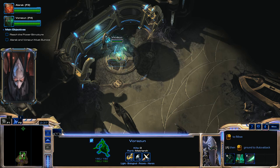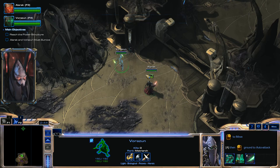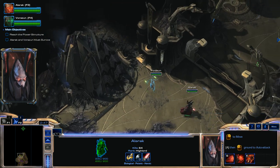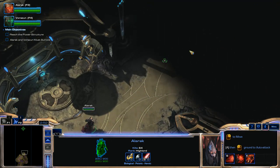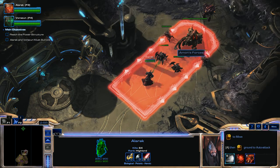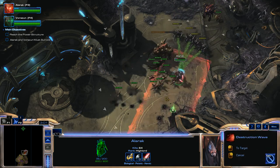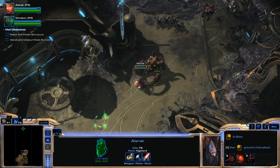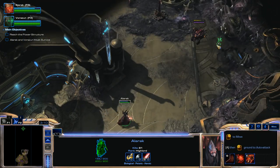We're going to move Vorazin here, then move her back over here and just keep her there. Then we'll move Alarak in again. We'll use Destruction Wave, use a Deadly Charge on that Ultralisk, move back — Zerglings are going to try to surround us. Use Destruction Wave again, another Deadly Charge, and another Destruction Wave. That should kill the rest of those units.